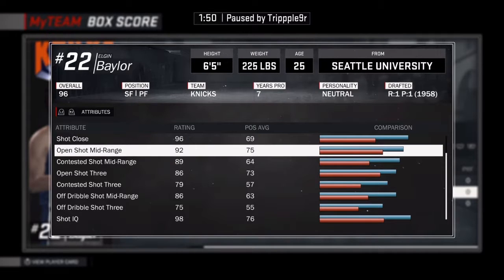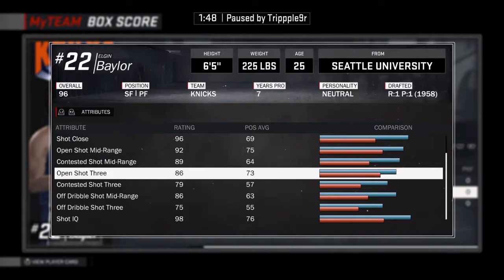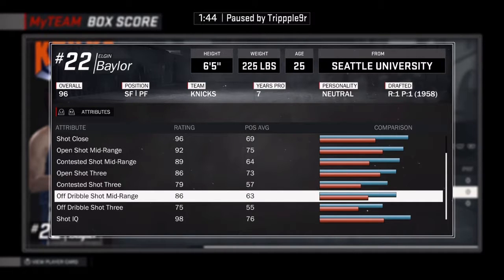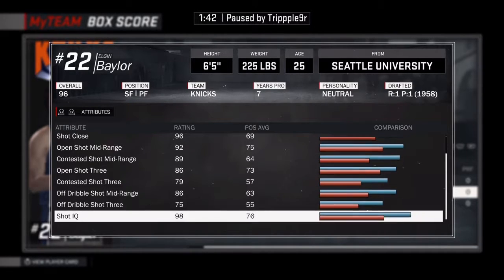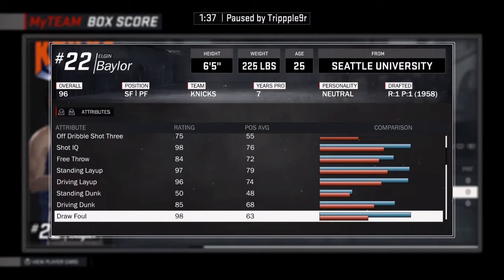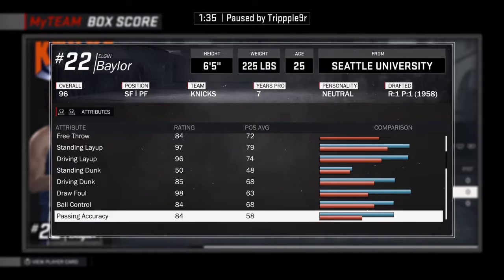His open shot mid is 92, contested is 89. Open three is 86, contested 79. Off-dribble shot is 86. Standing dunk, driving layup, driving dunk — draw foul is high.